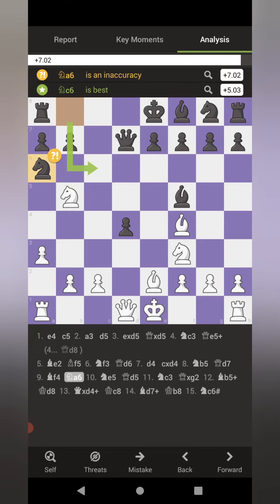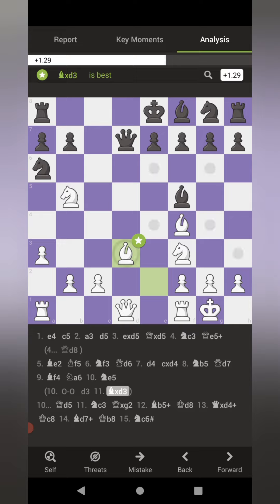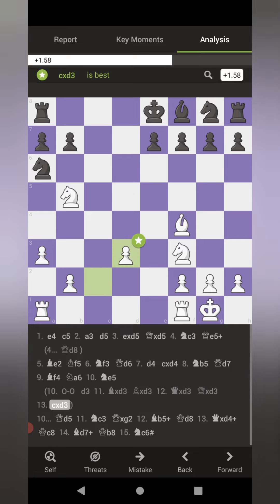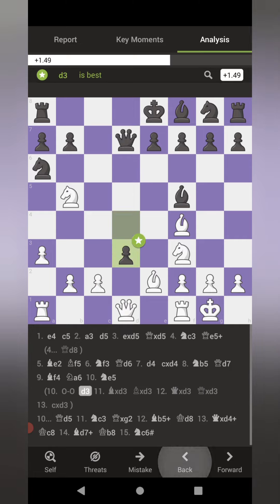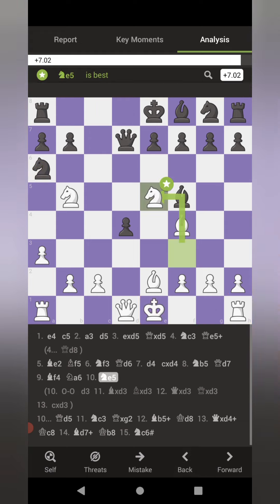The only piece he could bring into the battle to defend C7 is the knight to A6. This was a daily match, so I had as much time to calculate as I wanted. I almost castled, but I saw the move pawn to D3 — that would basically force off a bunch of exchanges because my knight is jeopardized by the queen and the pawn's attacking my bishop. If he forced all the trades off, I basically lost all my advantage.